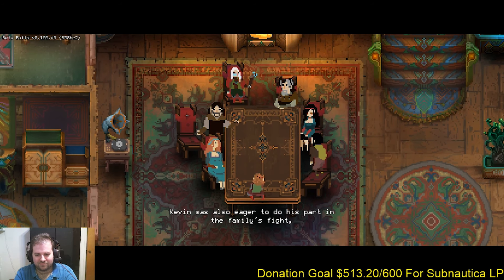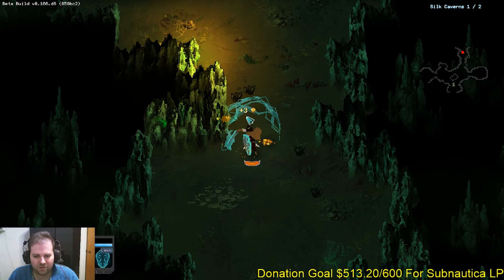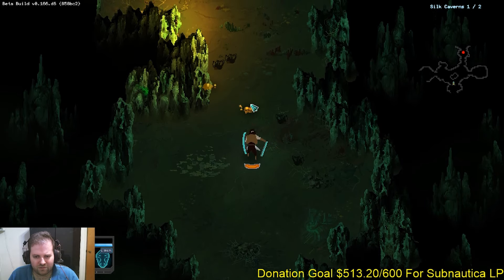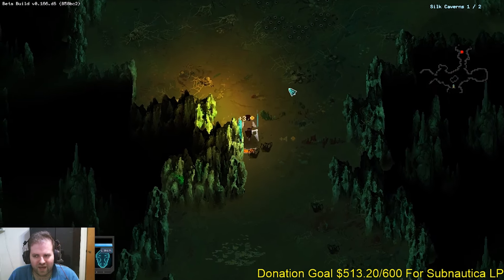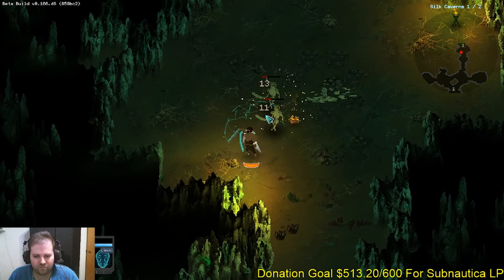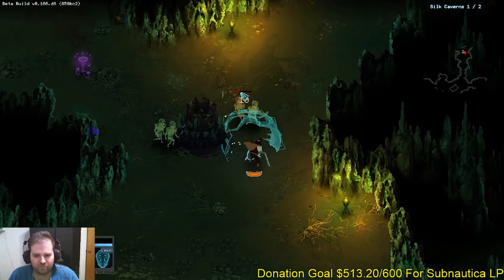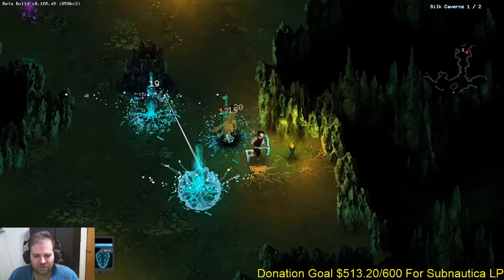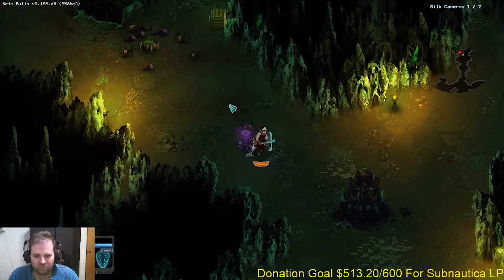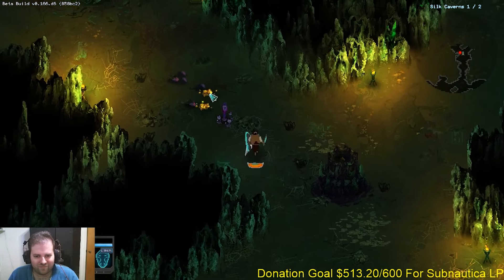The general core gameplay of Children of Morta is an action, pseudo-roguelike kind of experience. Each biome is procedurally generated — it looks like a mixture of randomly generated corridors with preset or hard-coded room events. You can play the game either single player or with a friend, and it looks like it is local co-op. I don't know if the final version of the game will have online play.